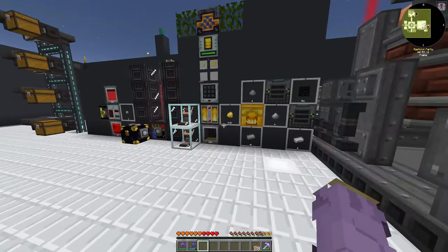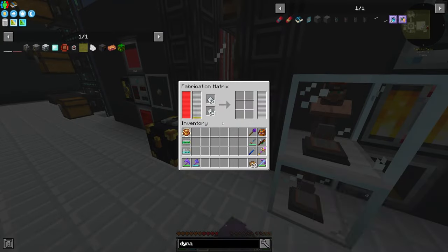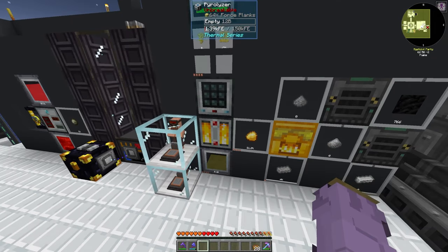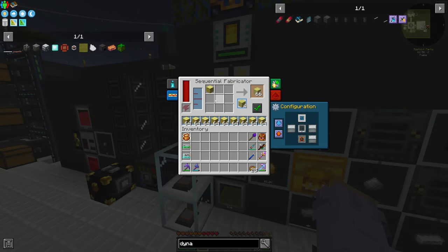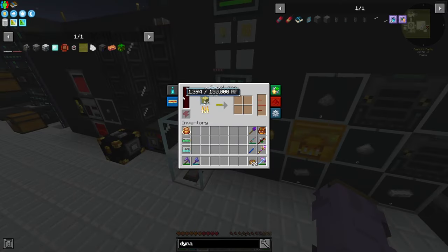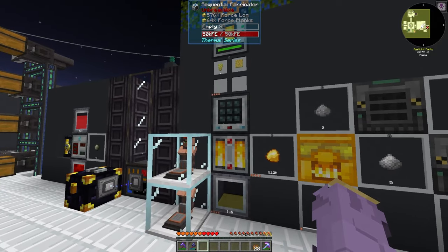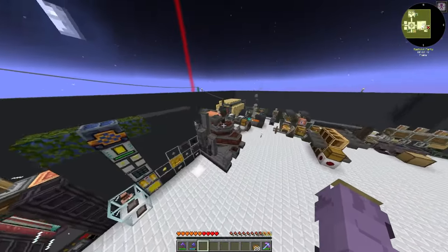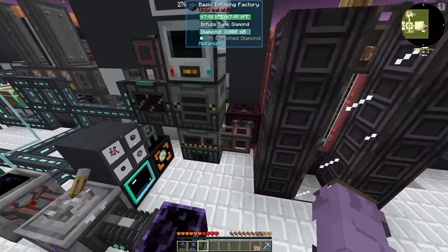Our only bottleneck at the moment is liquid force, which is our platinum generator. We're probably going to expand our sequential fabricator pyrolyzer setup - just getting more pyrolyzers, because the sequential fabricator itself is plenty enough to make force planks on its own. The pyrolyzer just isn't able to quite keep up, so we'll probably add a few more. We might entangle this and stick them in behind here. We're eventually going to redo this entire section - I'm not too big a fan of it - or we might just cover it all up.